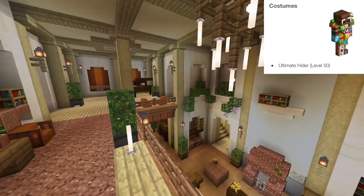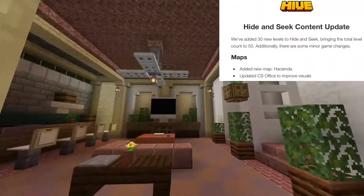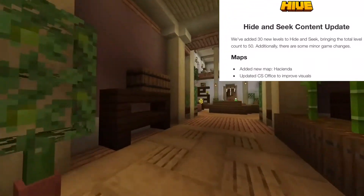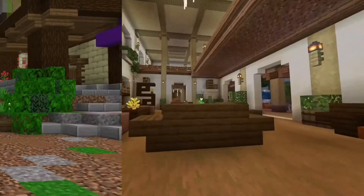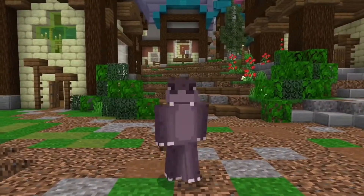Since the max level is 50, there is a max level costume called the Ultimate Hider. There are also new custom server options, such as what blocks are allowed for the hiders.